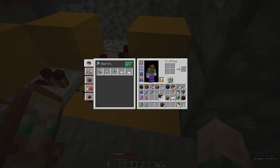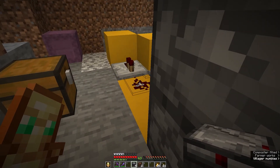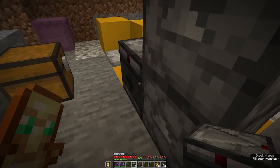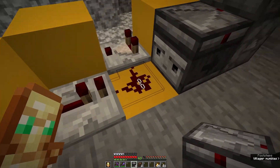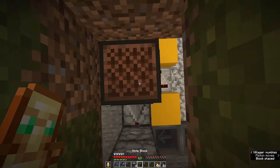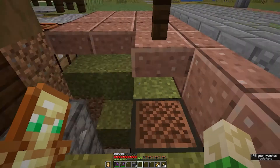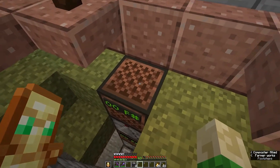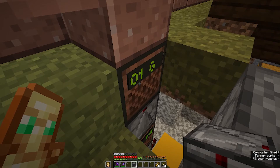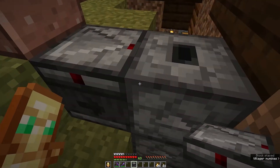Next we have to put our observers and node blocks in. The bottom observer looks at the redstone — so we stand here, look at the redstone, and place the observer so that its face is pointing toward the redstone. Next we put one observer on top, then go node block, observer, node block, until we are at the top. Now I don't want the node block making a lot of noise, so I'm going to put a solid block on top of it. On each of the node blocks we have to have an observer looking into the node block and powering the dropper behind it.